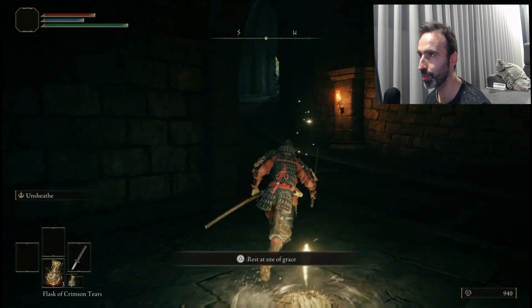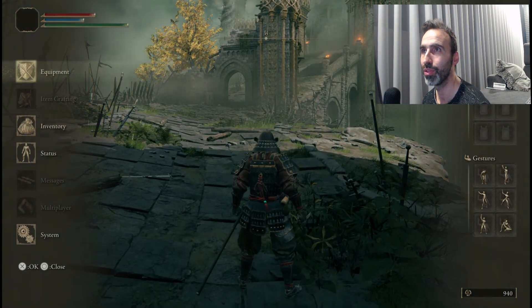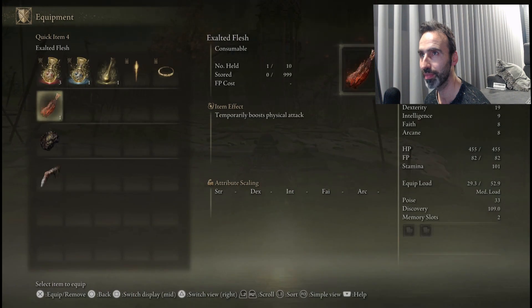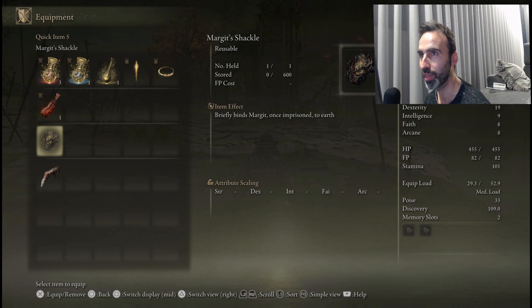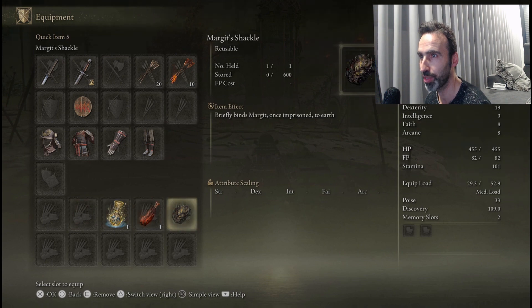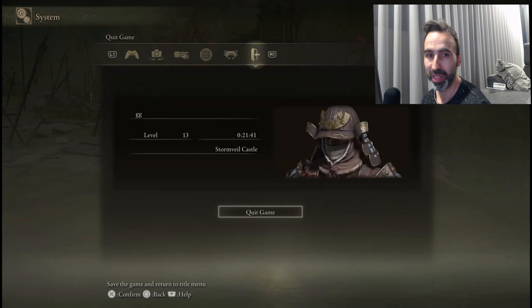Before we start the fight, equip everything you need. Remove the item you don't need, put Exalted Flesh in, and put Margit's Shackle in your quickslot. I'd remove a healing flask since if the strategy works you'll do this first try, but it's totally up to you. We got here at 21 minutes — 21 minutes and you have everything needed to destroy Margit without getting hit and without dodging a single attack.